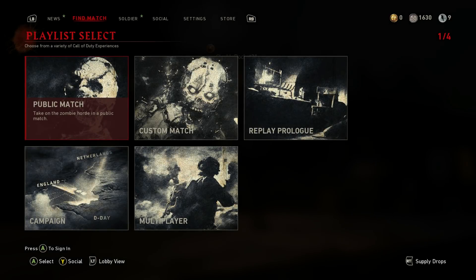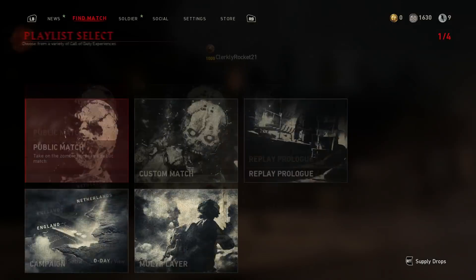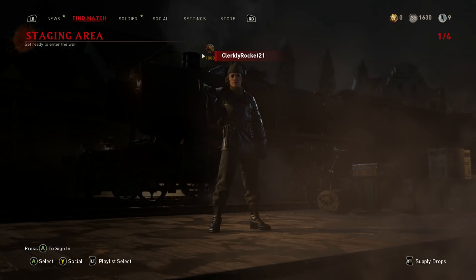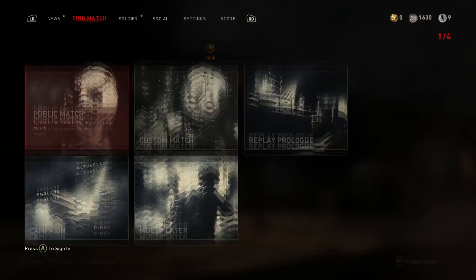That's pretty much all about the giveaway — make sure you go down to the description and click that Gleam link; it'll take you straight to the place where you can enter. The reason I haven't been uploading is probably fairly obvious — it's been Christmas and I've been busy, and then New Year hit. As you can see on screen there, that's the level 1000 zombies, just so you guys know the account is real.